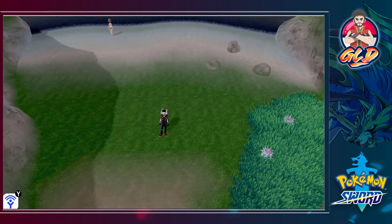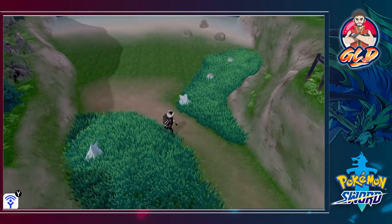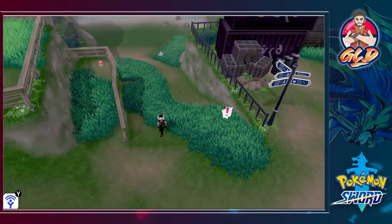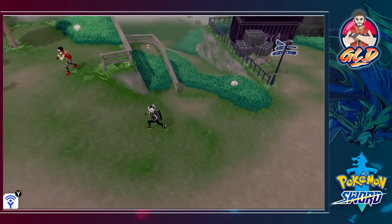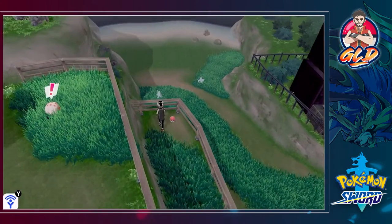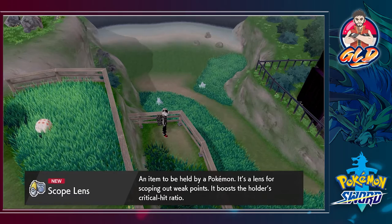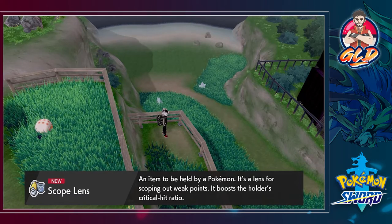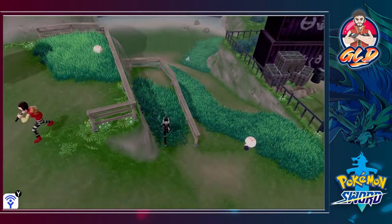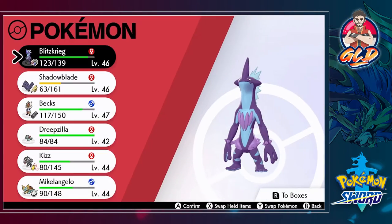Here we are in Route 9, corner of Spikemuth, and there are a lot of Pokemon right here. We're in Spikemuth now, I think. There are trainers right here. Let's battle some trainers, grab some items. Here we have the Scope Lens — an item held by a Pokemon that boosts the holder's critical hit ratio.